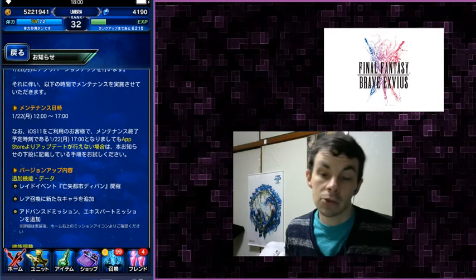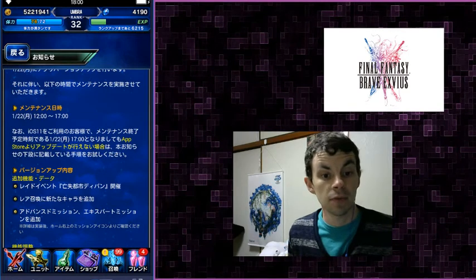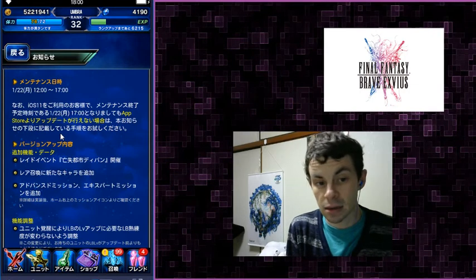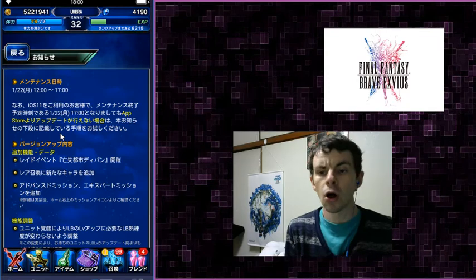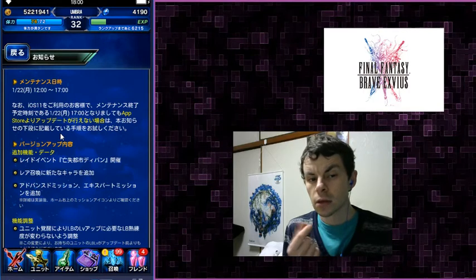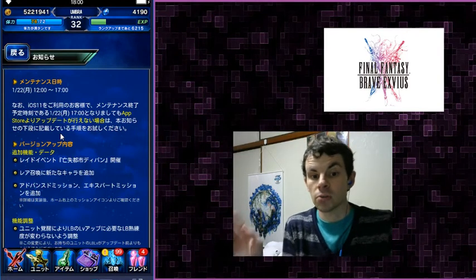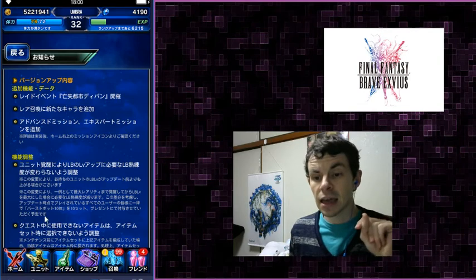Lastly, let's talk about the maintenance period. It's on January 22nd, which is a Monday in Japan. The maintenance will be five hours. What's being added: the Valkyrie Profile collaboration raid, the new units, and we will also be getting advanced and expert missions — so basically some kind of new missions with new rewards. We'll have to wait and see what those are, but that's exciting — possibly free easy stuff to get, possibly more lapis.